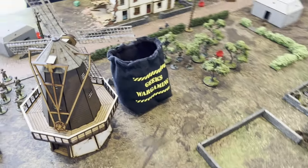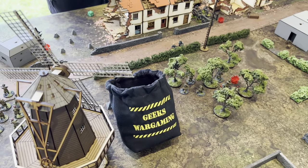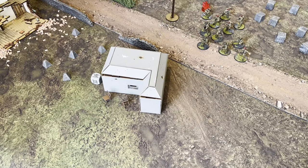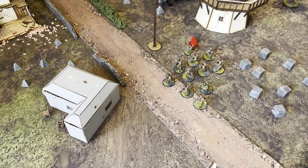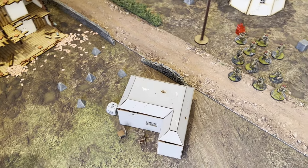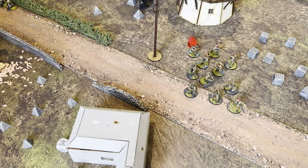First dice out of the bag in turn four is a German dice — oh, he's happy! Robin has just passed morale and cleared all his pins, and put the fire command down on the guys inside the bunker. This is quite pivotal. Robin is plus one because I'm within half range — lots of hits. Combined LMGs and assault rifles out of the two firing points, all hitting on twos.